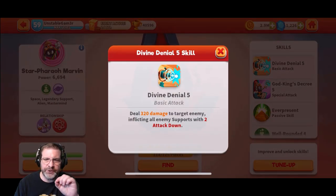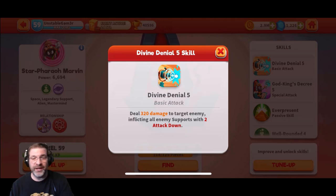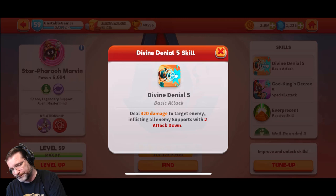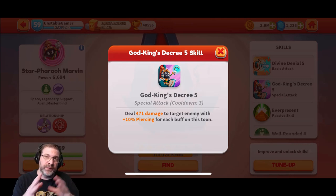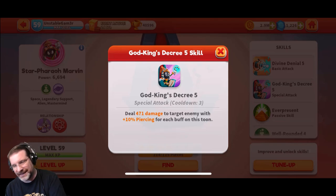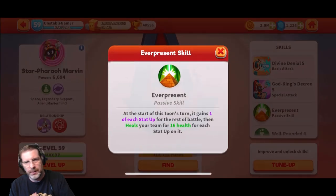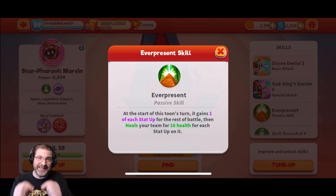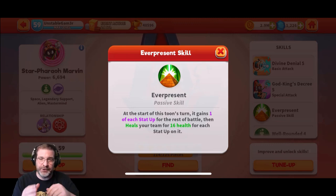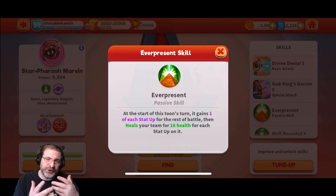So his basic right here deals 320 damage to the target enemy, inflicting all enemies' support with two attack down. His next ability deals 471 damage to the target enemy with plus 10% piercing for each buff on this toon. This is going to be very important when you look at his passives. So this is God King's Decree — at the start of this toon's turn, it gains one of each stat up for the rest of battle. That's why God King's Decree is so dependent on buffs, because as you get more buffs on this guy, he does more damage. Then it heals your team for 16 health for each stat up on it, so it increases both damage and health.